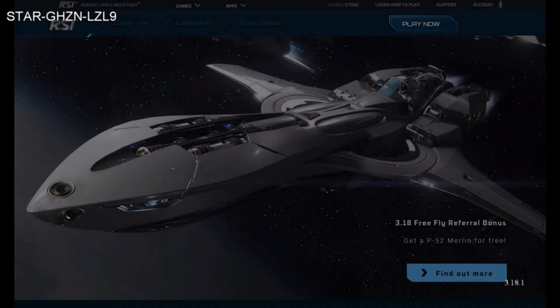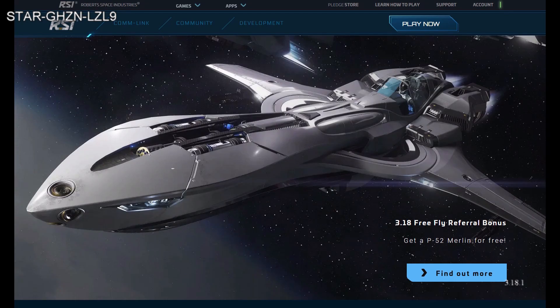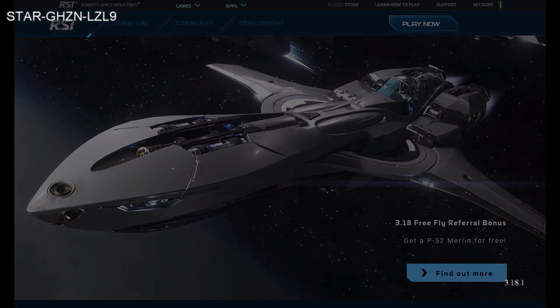Now on to number two, where I'm going to give the P52 Merlin the silver medal as far as referral bonuses go. With the new racing game loop it's pretty fun to fly, and it is a solid fighter ship. Although it lacks the ability to jump, during something like XenoThreat, if you can find a way to have it brought over to a position, it's going to be really useful in a fight. It's a cool-looking ship, really fun to fly, and like any of the other ships you can upgrade it. Another reason I really like it is that you can't go and buy one right now — you can only get one by purchasing a larger ship like a Constellation — so this is a great way to get a Merlin you otherwise would not be able to purchase.